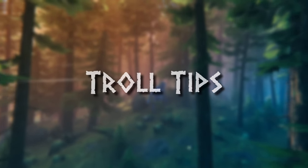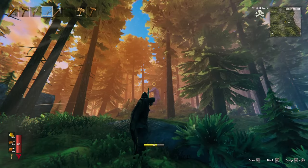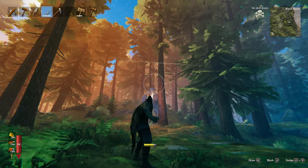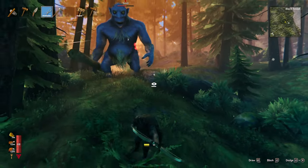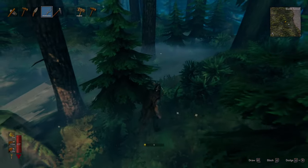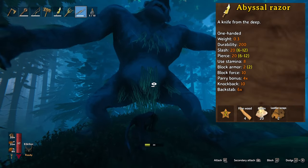Trolls are one of the first mobs you encounter once you reach the Black Forest. These giant beasts can be intimidating at first but with a few tips they can be easily dispatched or used to do your bidding. Trolls are weak to pierce and fire damage so the best way to take them out is with a bow and fire arrows. Be sure to make use of sneak attacks by crouching and aim for the head because headshots actually work on trolls and they do a lot more damage. If you prefer to fight the troll with melee the abyssal razor can make a good weapon to open with a backstab.